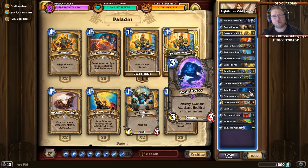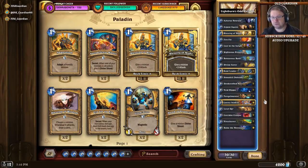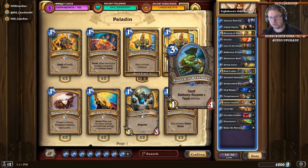What does Odd Paladin really do? Odd Paladin relies heavily on the Baku buffed hero power — for two mana, you get two 1/1 Silverhand Recruits on the board. Then you have means to buff up those recruits: Fungalmancers, Level Ups, Raid Leaders, and there's even a chance to pick up a Sunkeeper Tarim from Stonehill Defender. There are many ways to buff up those recruits, and it's just an endless supply of tokens and threats. That's how Odd Paladin wins games.